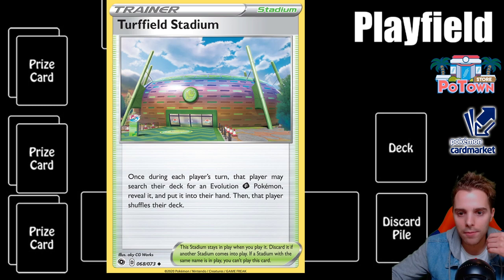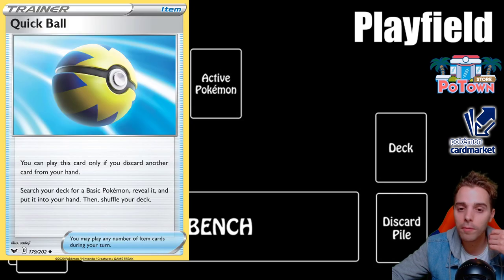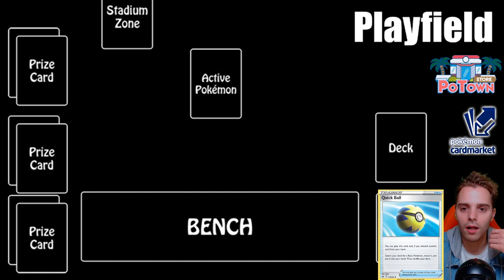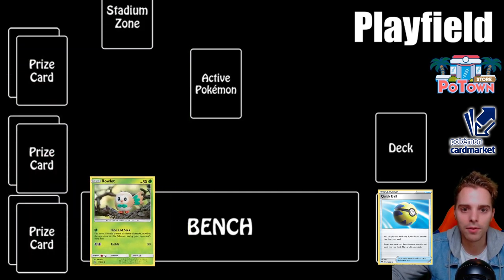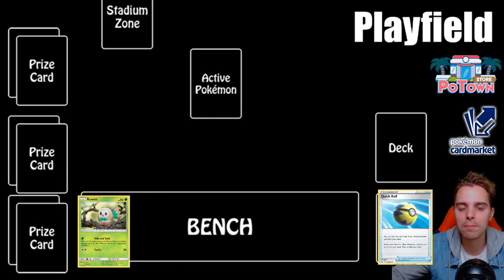When you play an item card like Quick Ball, it goes instantly to the discard pile. Quick Ball requires you to discard one card from your hand, then you search your deck for a Pokemon and put it onto your bench. In our case, we can use Quick Ball to find a Rowlet and put it on the bench or keep it in hand — whatever suits you.